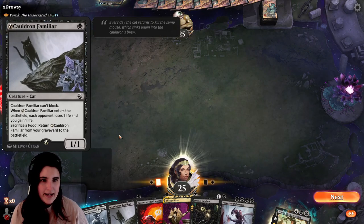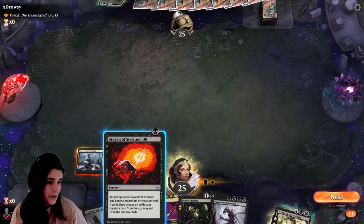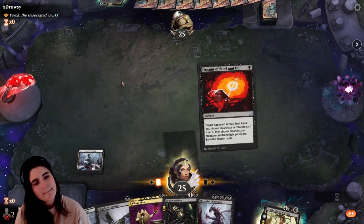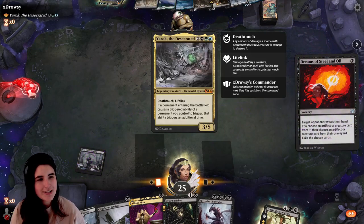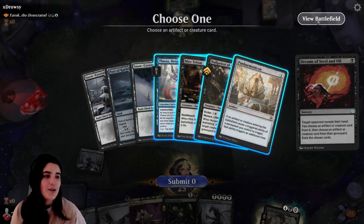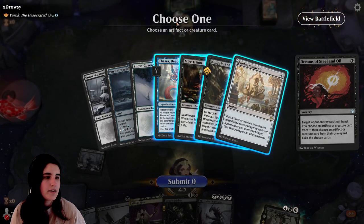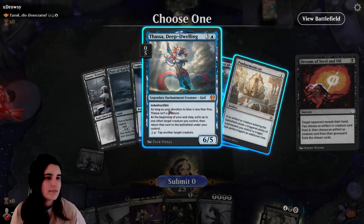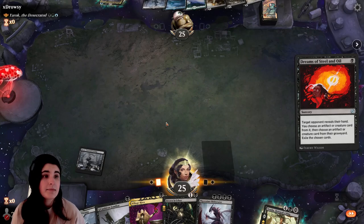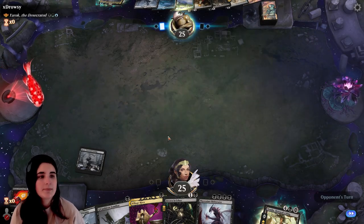I can play Cauldron Familiar first turn. I can also do Dream of Steel and Oil. Let's just see what you have in hand. What can I get rid of? What command are you playing with? Okay, Panharmonicon is just kind of a bummer. Let's get rid of Thassa — Thassa can be a pain, especially with Panharmonicon, especially with Yarok.